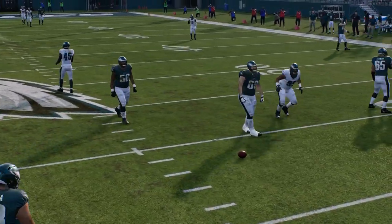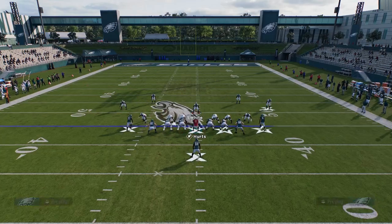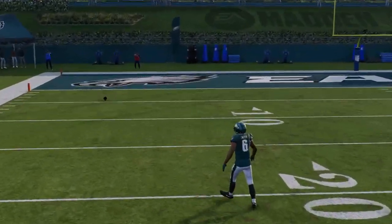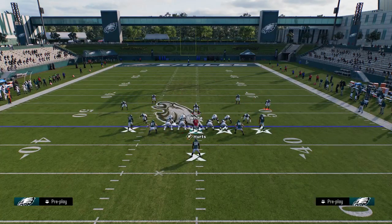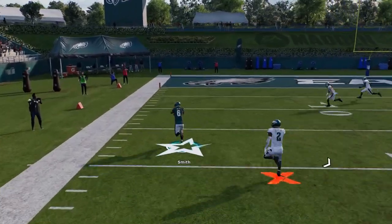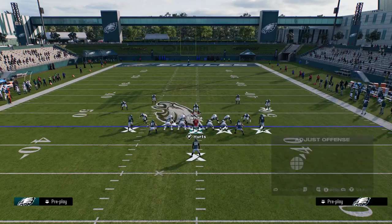This is what your setup should look like just to beat the Cover 4. Smith is wide open — and then I overthrow it with Jalen Hurts. But I get it to the one, so it's an easy setup guys, easy play.